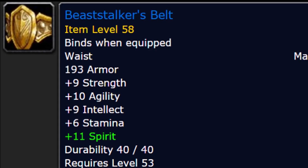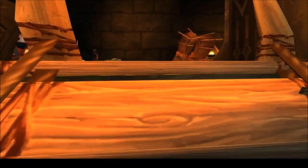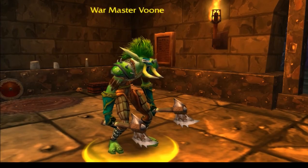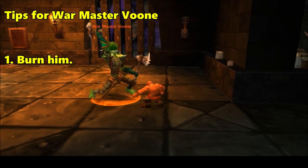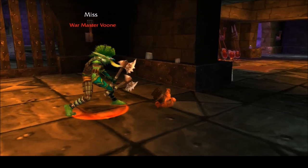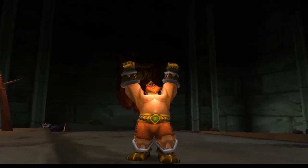To start off, the belt is a drop from trash mobs throughout the dungeon — there's not much more to say about that. The gloves are a bit more specific though, only dropping from War Master Voone in the troll section of the dungeon. He doesn't do or drop much, and is a boss required for a few quests, so you'll probably knock him out anyway on your way to Wyrmthalak. If you're lucky, you'll save a few gold on your waist and hand slots.